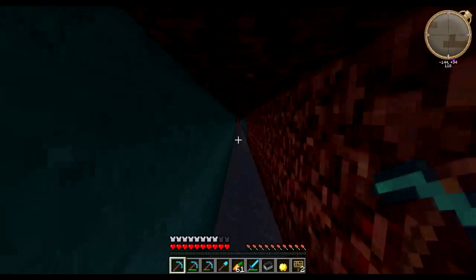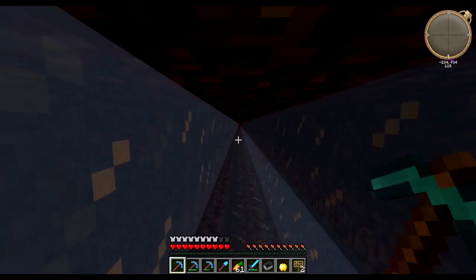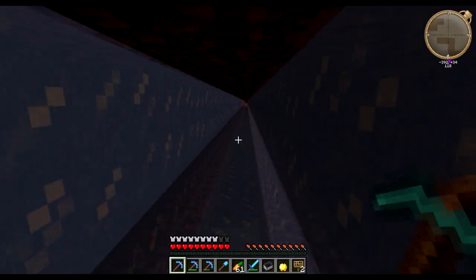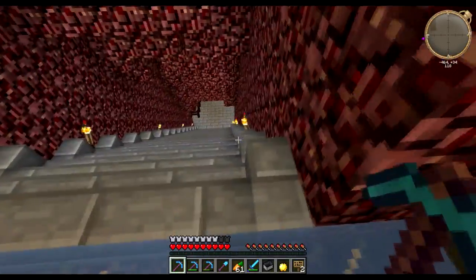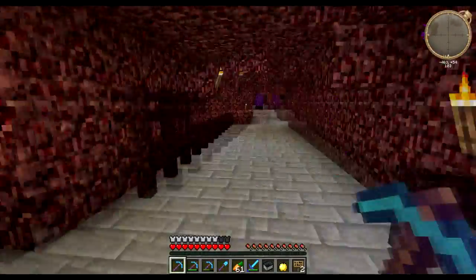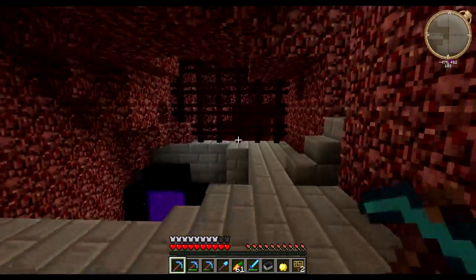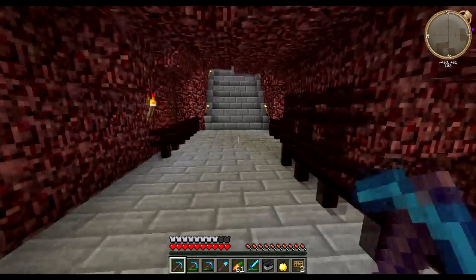One thing I haven't shown you yet is my little travel track. I'll show you as I'm on my way to the fortress. I made a nice track for fast traveling — I like it more than a mine cart track. We're here. I used brick, stone brick, and nether fence to make a little way to my portals. Nothing fancy, but it will do its job. Let's get back on the track and I will see you at the fortress.